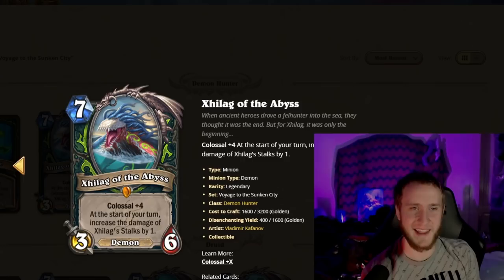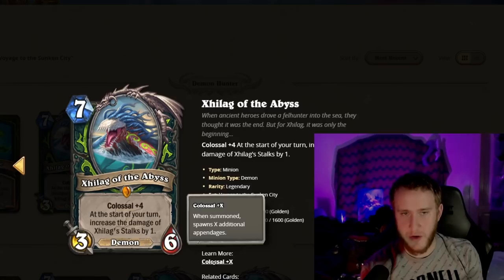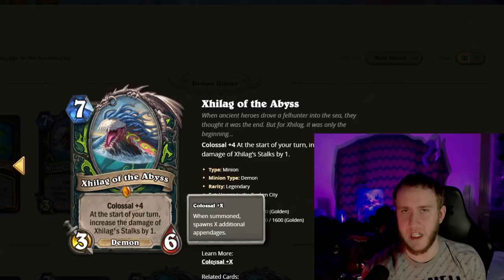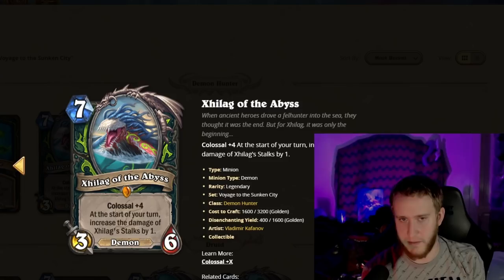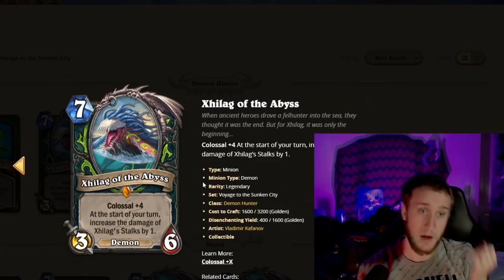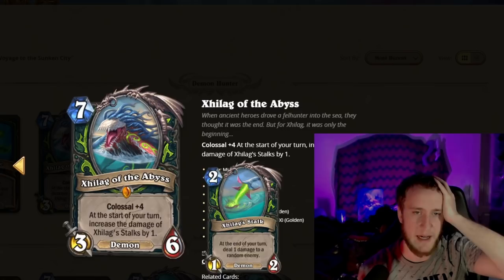Next we have Zillax of the Abyss — pronounced Zillax, I believe. It's a seven-mana Colossal minion. The Colossal keyword means when you summon it you get additional attached pieces; the only difference from Battlecry is you still get them if the card is cheated out of your hand or deck. Essentially it's like a Battlecry — you summon a bunch of things. All the Colossal cards are going to be insane for arena; they're late-game win conditions that give you way more than you should get for their cost.